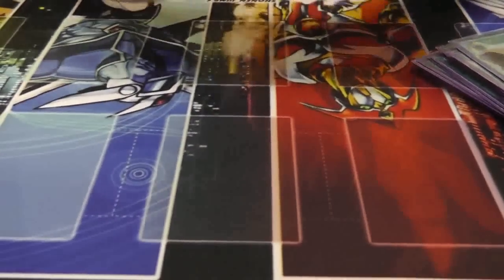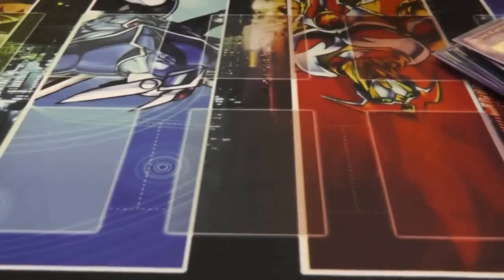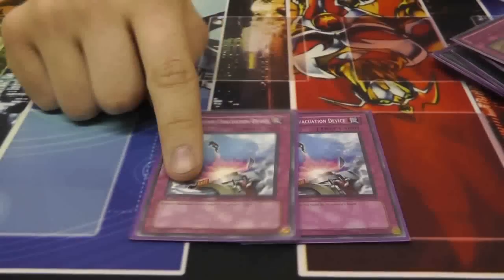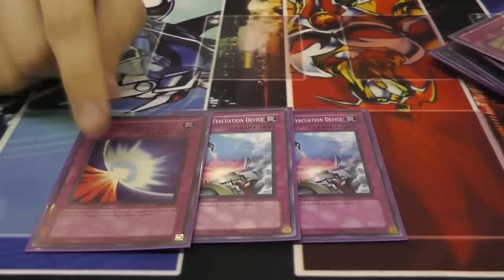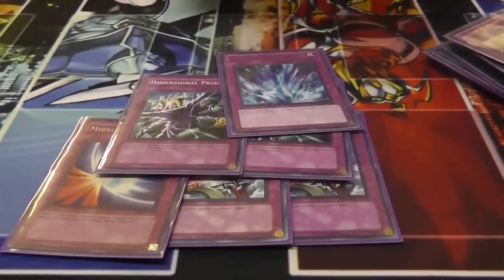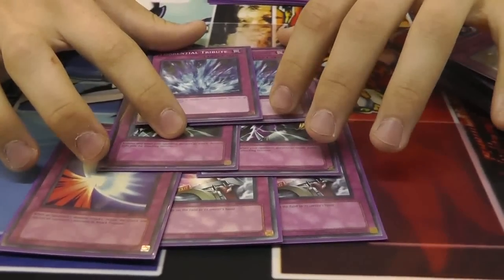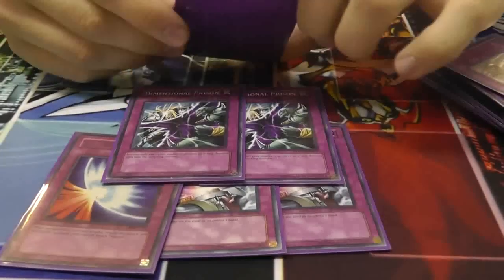Now for traps, you've got the SOM Brigade. For monster removal, two Compulse, Mirror Force, two D-Prison, and two Torrential Tribute. These keep your Bubble Man safe and keep you safe while you prepare to go after them.